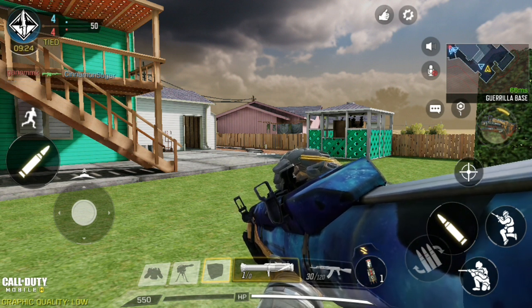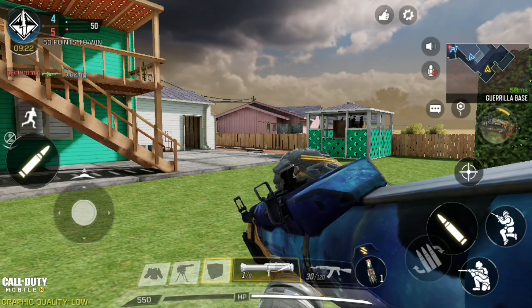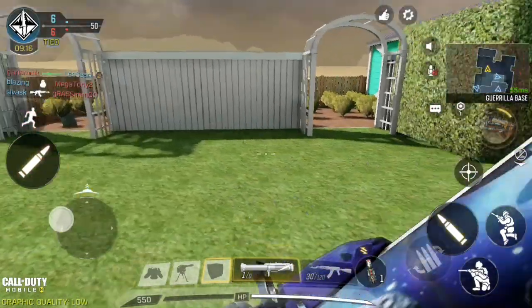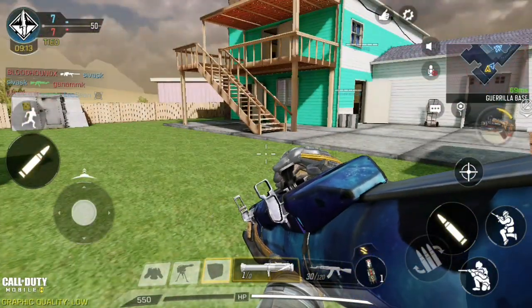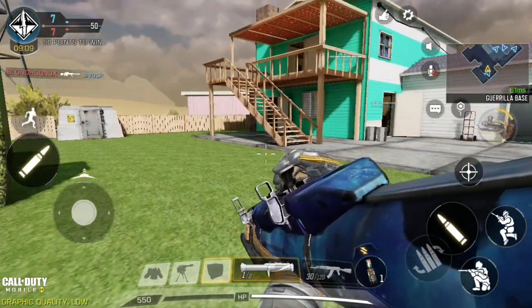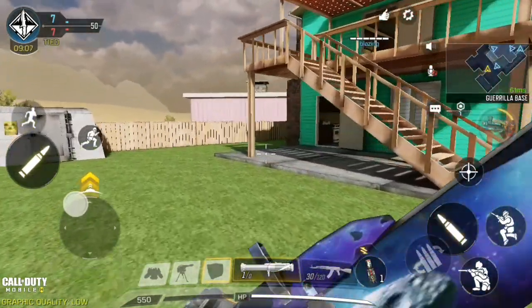When the Goliath is right at you and targeting you, try to outmaneuver it by running behind it or around it, since the Goliath cannot move much in terms of maneuvering. Take advantage of that and try to kill it with your ammo if you don't have your operator skills ready.